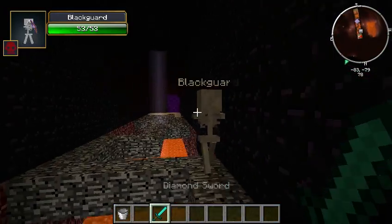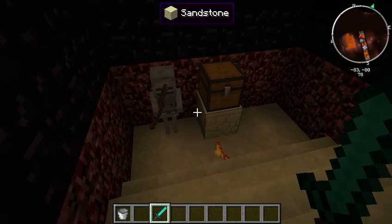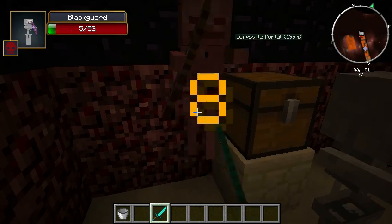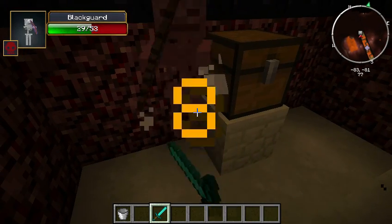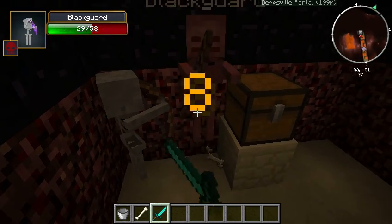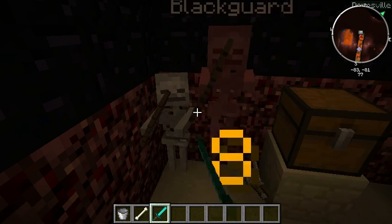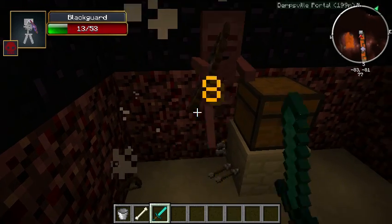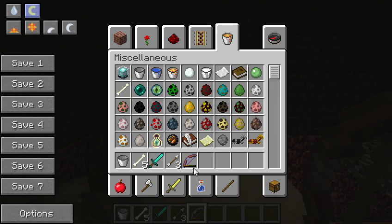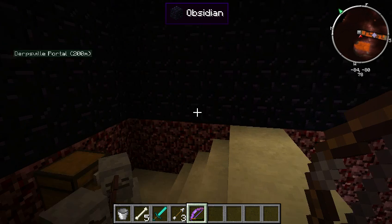So there's a blackguard. Normally skeletons only have 20 hit points - I created this one with 53. Another one will spawn. They're carrying a bow that has - I want to say - Punch II and Flame on it. There it is. And I have it set up so it'll drop the bow. So now, if you want to farm it out, you can get a black bow that has Punch II and Flame I on it.